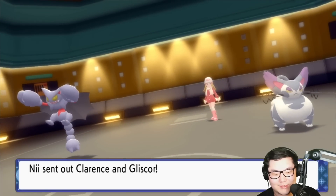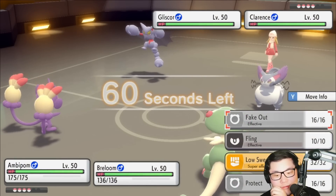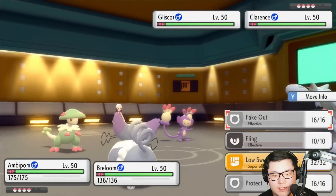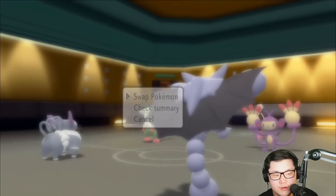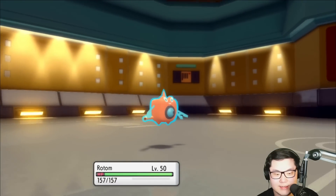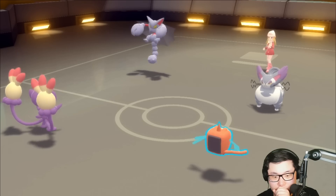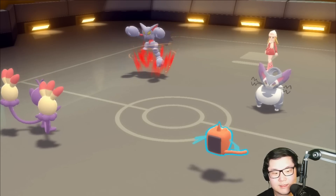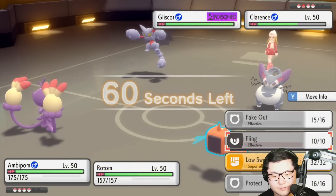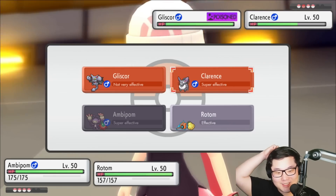We're going to see the Gliscor plus Purugly lead — not what I expected at all. Gliscor gets Dual Wingbeat — this is kind of awkward. I'm going to go for a Fake Out into the Purugly slot and bring out the Rotom, because I'm not risking Dual Wingbeat turn one. The fact that Purugly also gets Fake Out means Fake Out into Spore isn't exactly great here. So yeah, bring out Rotom. Technician Fake Out did so much damage — I think Low Sweep might get the KO.